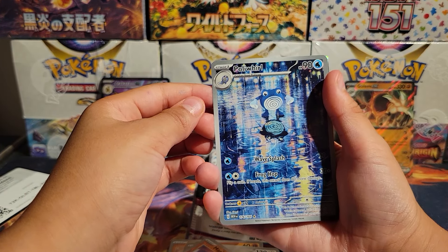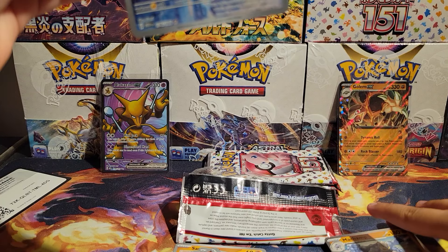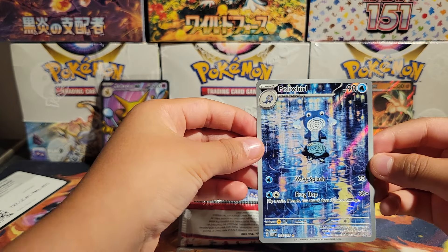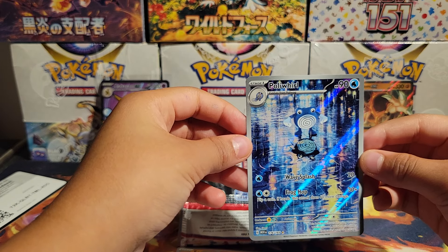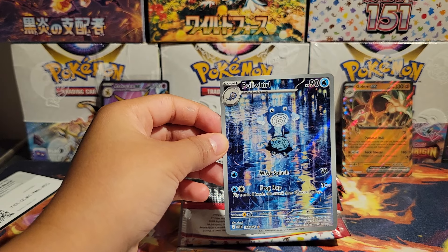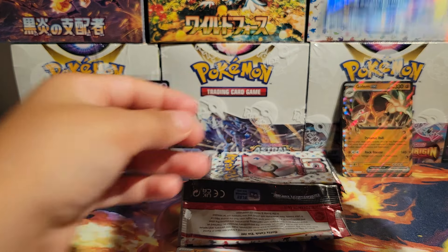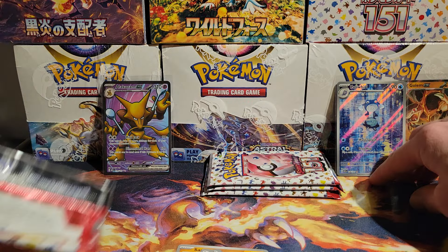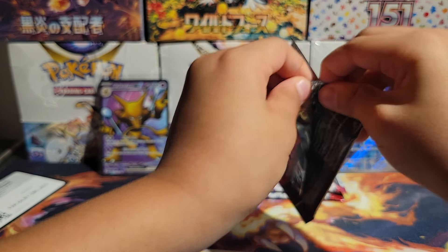Oh, I see something shiny back there! Come on baby — something shiny. Code card right there. We got a Fighting Energy, Magnemite, Caterpie. Now we're looking for certain reverse holographics too because we're trying to complete the master set. We got a Haunter reverse holo, Bill's Transfer reverse holo — and a full art Alakazam! We only pulled the illustration and the EX before. That's a hit right there! That's part of the master set. Wow, that's gorgeous — I always liked Alakazam's design.